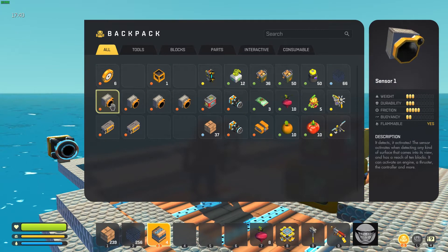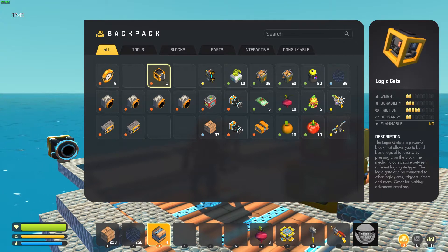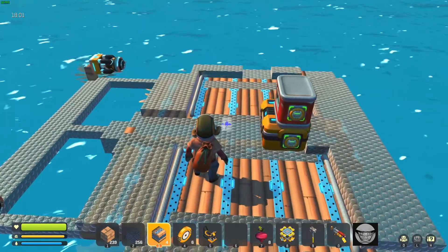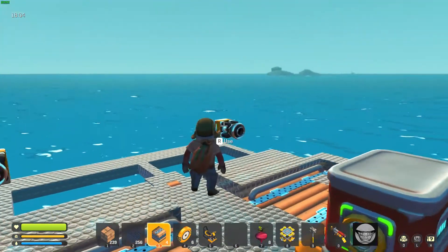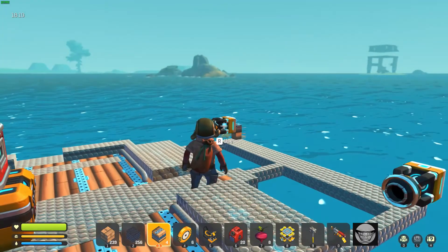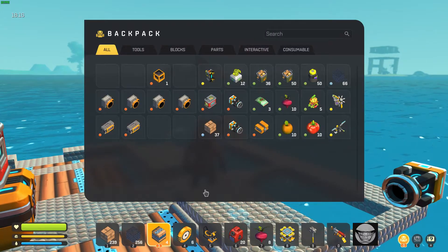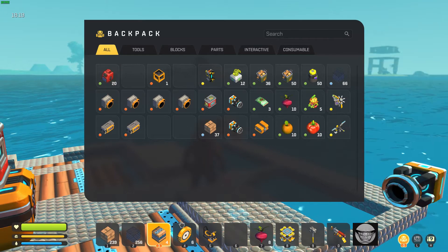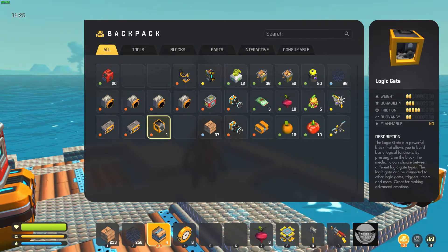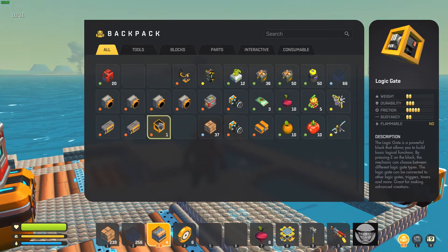We're gonna use four level one sensors, two level two controllers, and four bearings, so we'll get rid of the seat. I have two level five thrusters — I had four level five thrusters when I was trying to push the Larry raft around, it didn't work, it was horrible. I wound up swimming with a craft bot all the way down the coast.